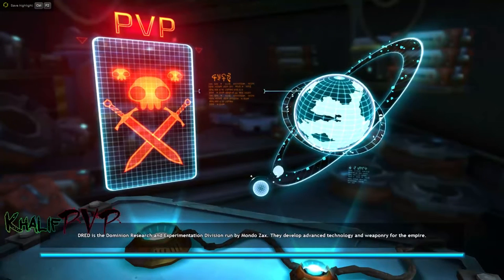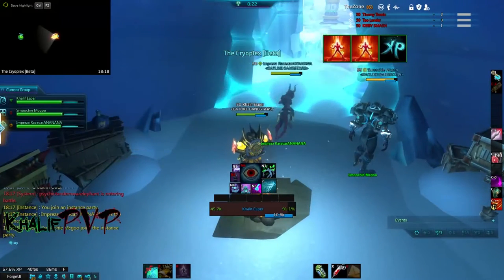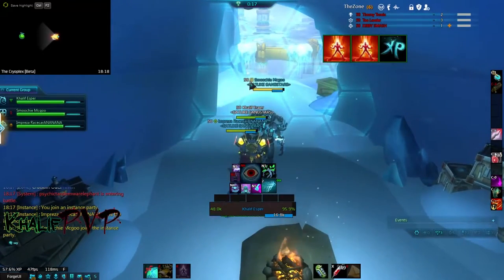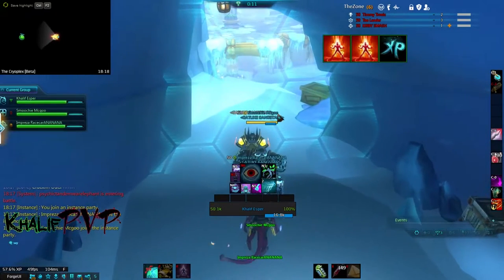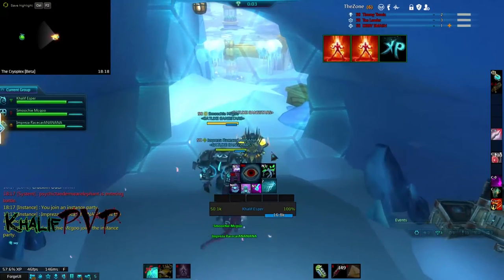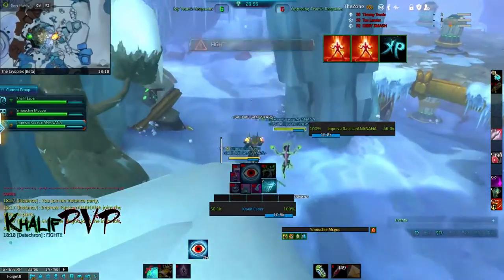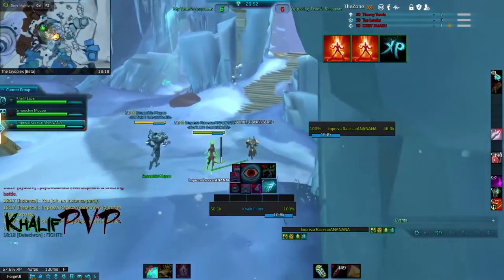Hello everybody, it's KaleebPVP bringing you another WildStar video. This time we're doing the arena video I promised in the arena build guide — linked here, so check that out if you're wondering what build this is. This is actually my arena session for my threes team. We have a Spellslinger as our healer, a Medic as our AoE DPS, and myself for single target and CC. This is a pretty big map for arenas — in my opinion, a little bit too big.